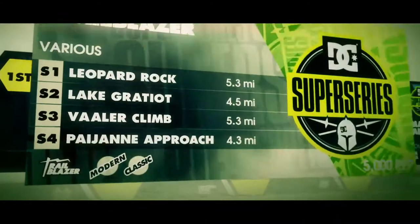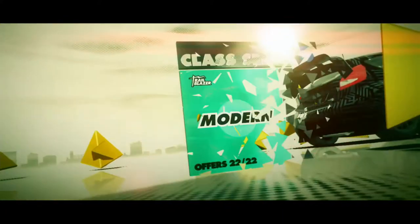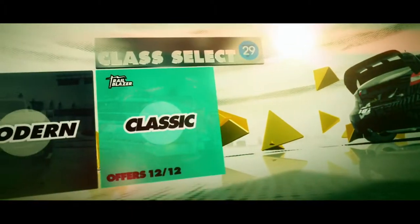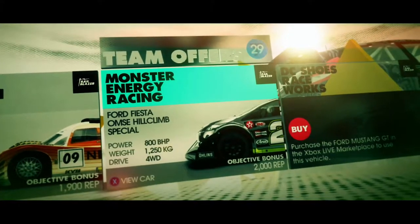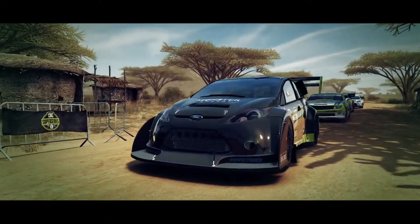Next up is the Ultimate Trailblazer. We've got four of these and I think I'm going to take Classic again. Do I take the Peugeot or do I take the Ford Fiesta? I think the Ford Fiesta might be better actually, so we'll go for that. We are on race one of four in Kenya — reach a speed of 125 miles an hour. Let's go.